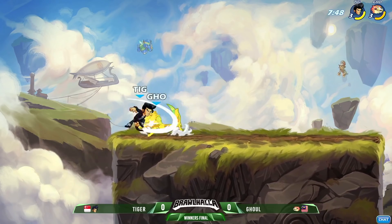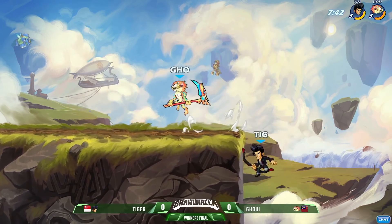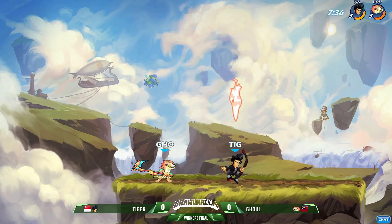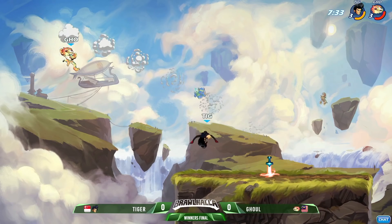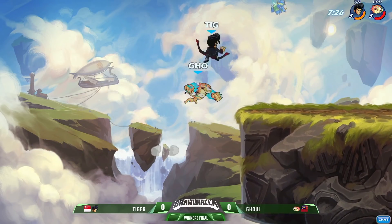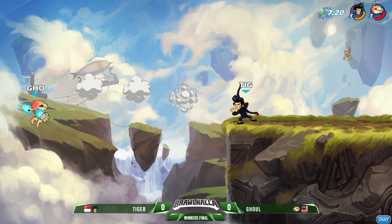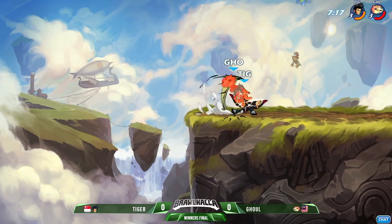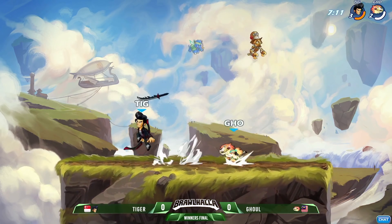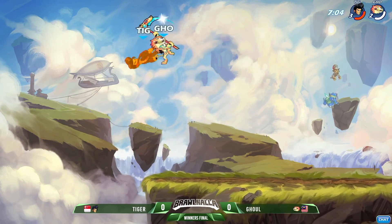Ghoul versus Tiger starting off in game number one. With the scythe — he likes to play scythe characters — this time starting off with Mordex, a very popular pick amongst scythe players. That gives Ghoul a lot of options for his secondary weapon against Tiger. He's very comfortable on the scythe, but the problem is if his scythe isn't working, that's going to be rough. His matchup options won't be great — he'd have to rely on a secondary like gauntlets, Azoth, the orb from Fait, or the axe from Volkov. But scythe is the backbone of his character pool.